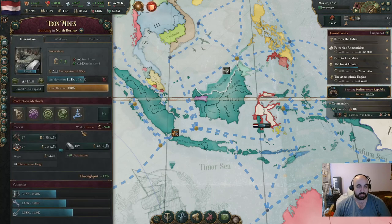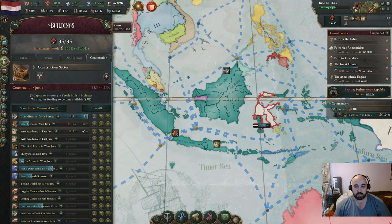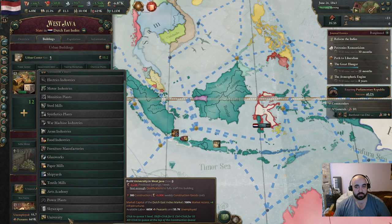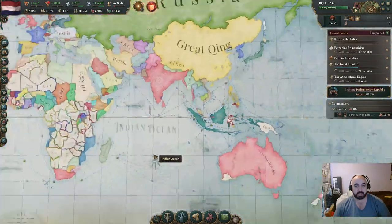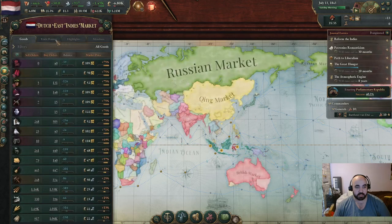I really wish these could fully employ. The solution is maybe to stop building more - they are making money. Maybe if we stop building them in the queue. We should be able to get these arts academies out and make sure we get a little bit of a tech boost. We might have to start building unis as well. We are recognized, so we don't have to worry too much - it's not like an unrecognized power where you really don't want to be in a deficit, but there is some cause for concern.